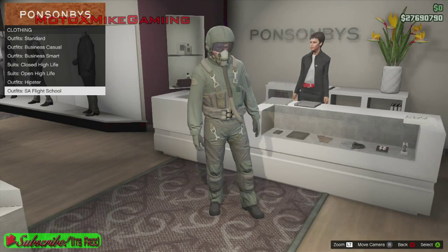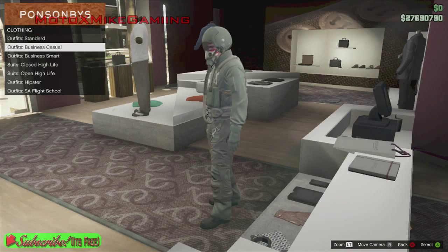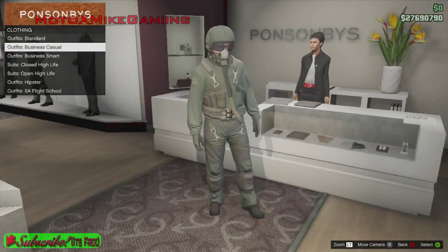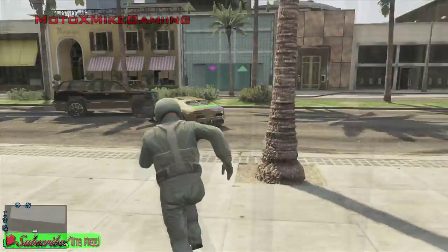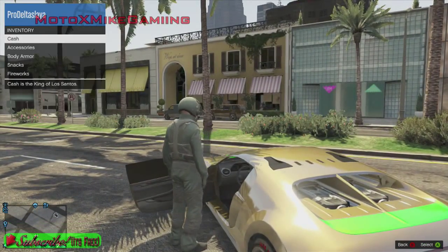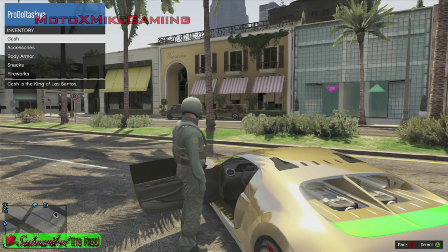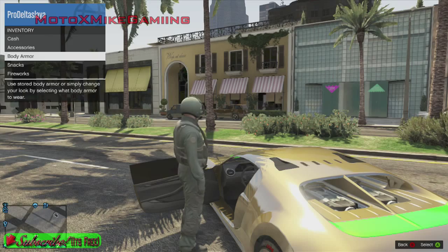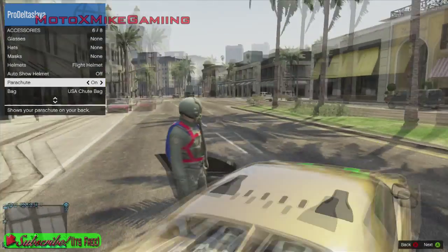I'm going to have to get that paint off my face - I still have that from the Independence Day DLC. But anyways, this is the awesome flight suit and I'm probably gonna be wearing this from here on out. I'm gonna go on a little flight and get the new airplane which I already showcased in my last video - link in the description. Let me throw my parachute on and here we go.